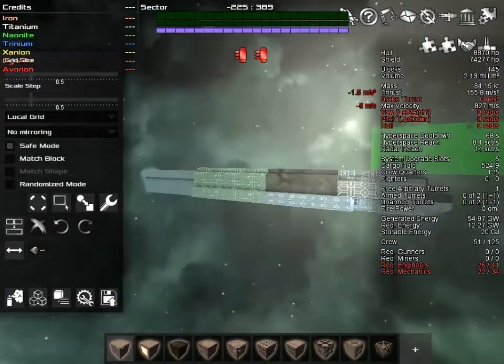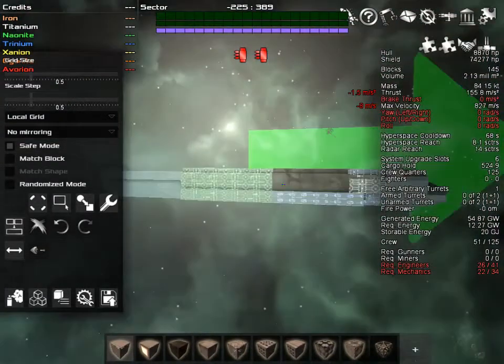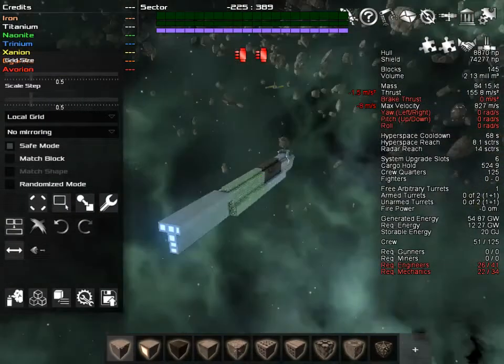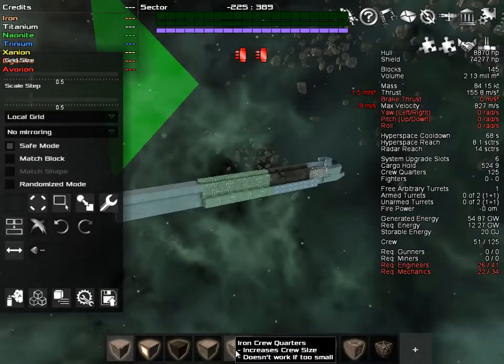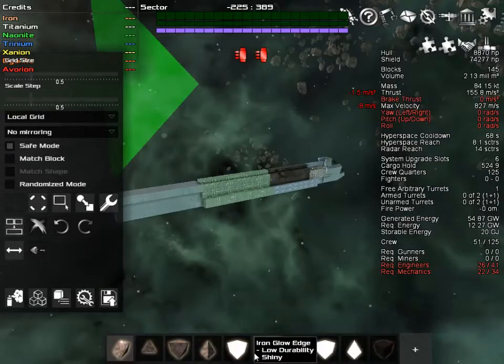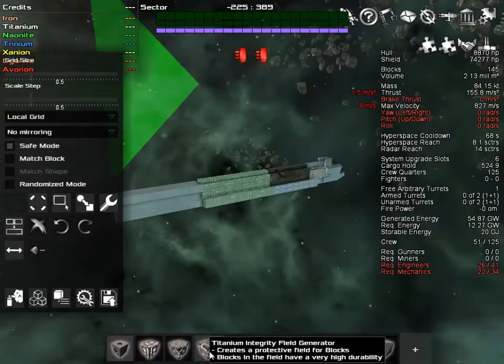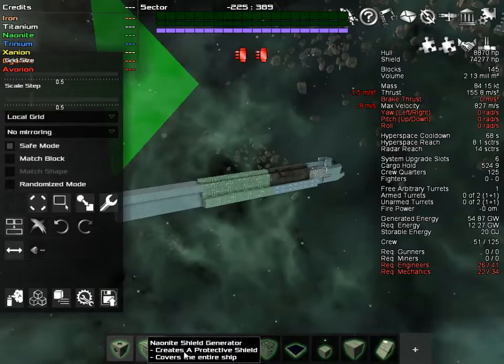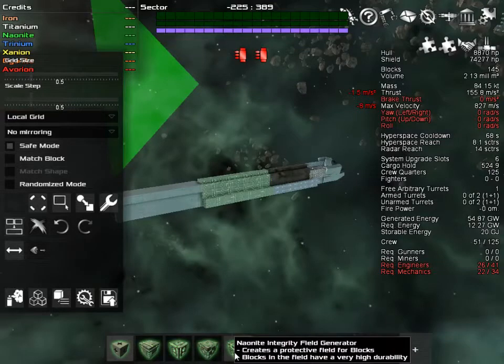So I went and built this ahead of time. We're going to add on to it — a lot of crew quarters, a lot of generation. It's got room to expand here. I threw some iron stone on it, there's a lot of iron parts. I'm just going to be adding a whole bunch of weight to it before we even get to thrusters, just to make sure that we're really pushing it to the max here.